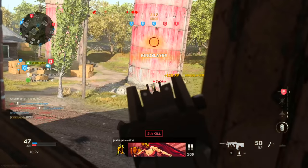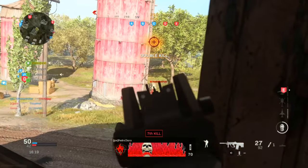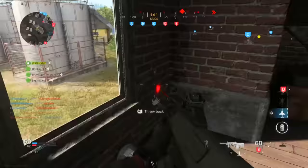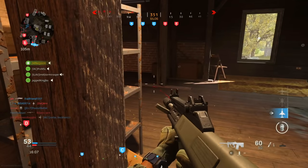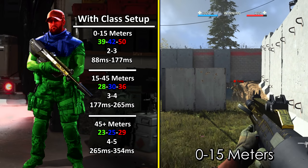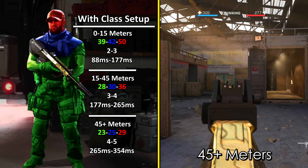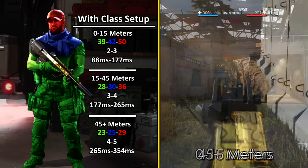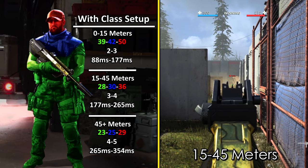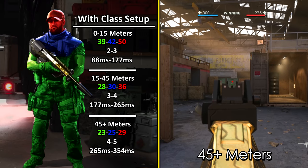Next, let's look at the damage profiles. There are three ranges: 0 to 15 meters, 15 to 45 meters, and everything beyond 45 meters. In core game modes players have 100 health, and in hardcore players have 30. If the damage is above 30 it's a one-shot kill in hardcore. From 0 to 15 meters, the AUG does 39, 42, and 50 damage depending on body location, giving a 2 to 3 shot TTK. With a rate of fire of about 679 RPM, that brings the TTK down to 88 milliseconds and 177 milliseconds — incredibly fast. The 15 to 45 meter range is still competitive, and beyond 45 meters there is a drop-off, as expected from an SMG.